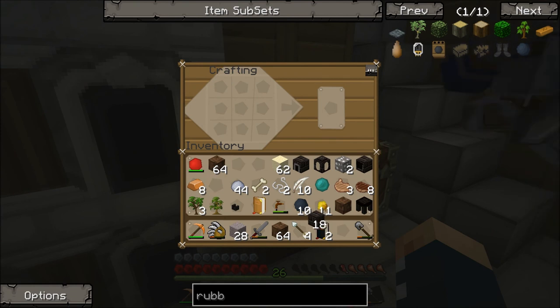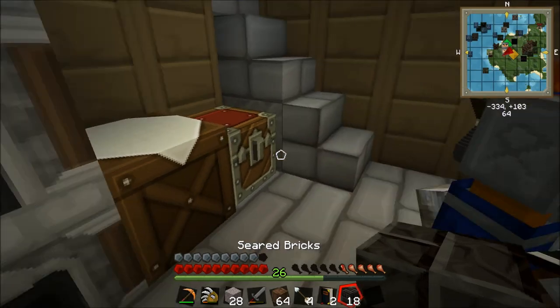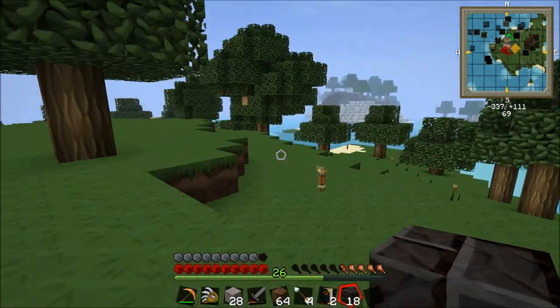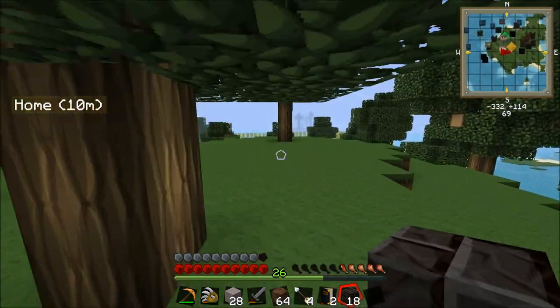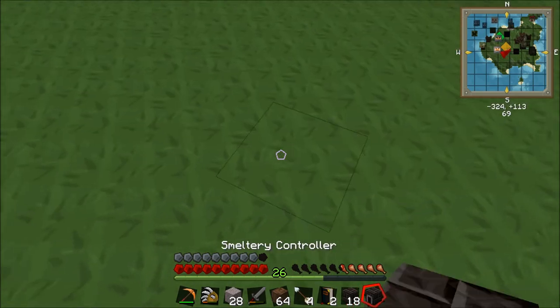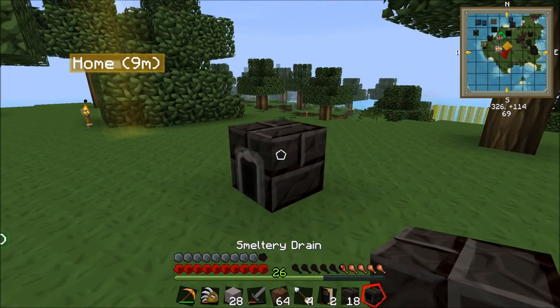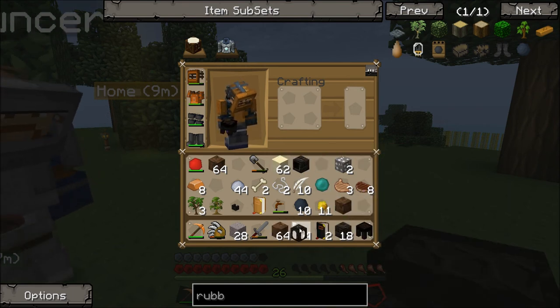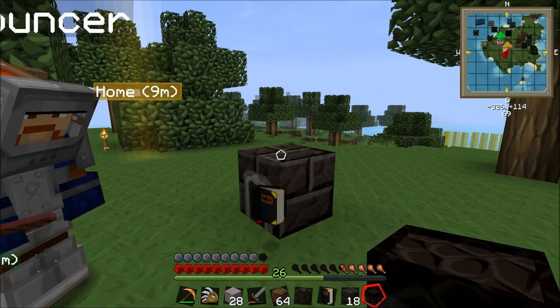I've got all the stuff I need. You ready guys to go outside and make our smeltery? Do you want to make a smeltery now Joe? Let's go outside. Let's just get this one done first and then let's get on to the others. So let's make this smeltery right here right outside. We're going to need to put down the smeltery controller, the smeltery blocks, the drain, and loads of other stuff.